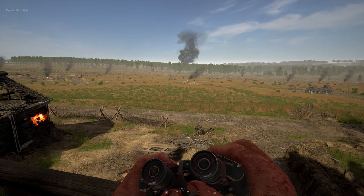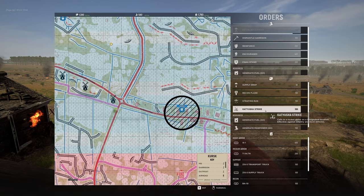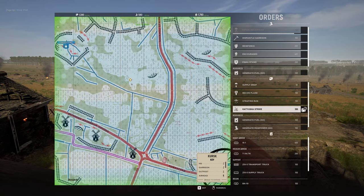The Russian counterpart for the German bombing run is the Katyusha strike. This calls in truck-mounted rockets from an off-map location. It isn't as precise and dense as the bombing run, but it does cover a much larger area, lasts longer, and has a quicker cooldown period. It takes a similar amount of time to show up as the bombing run.